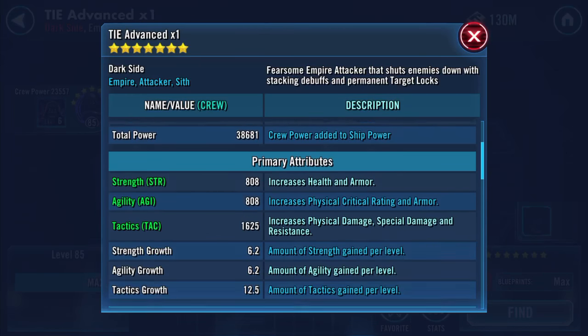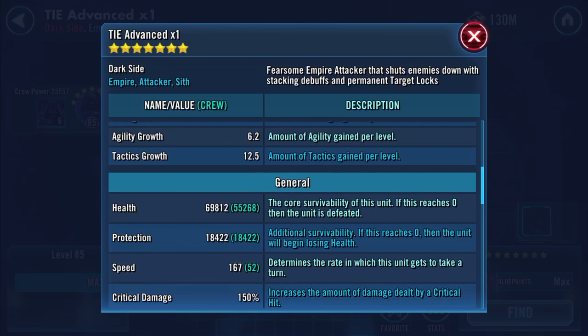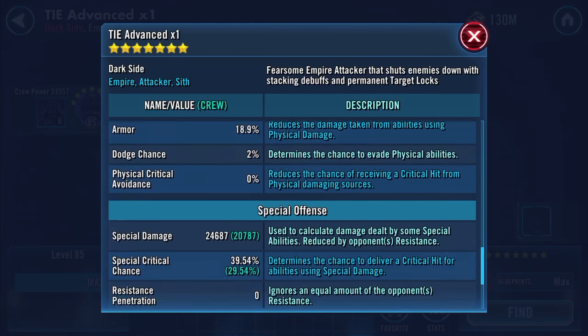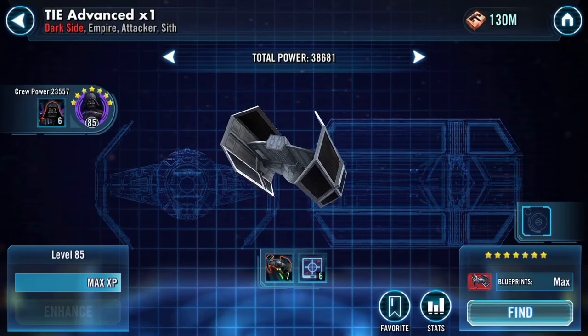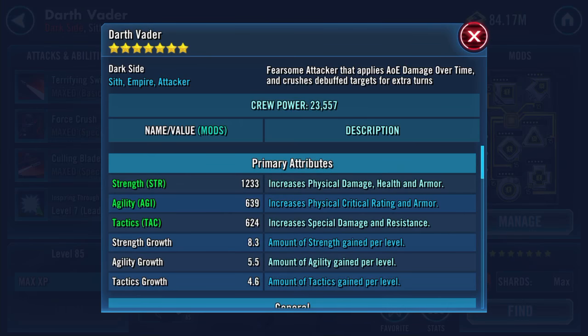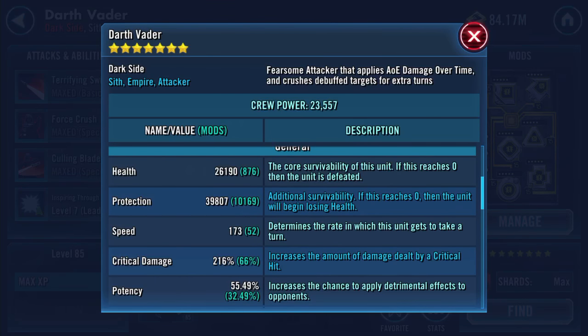Sixty nine, eight twelve, eighteen, four twenty two — so that's 88k and 167 speed. Twenty four thousand six hundred and eighty seven on special damage. As a pilot he has twenty six one ninety and thirty nine eight oh seven health and protection.